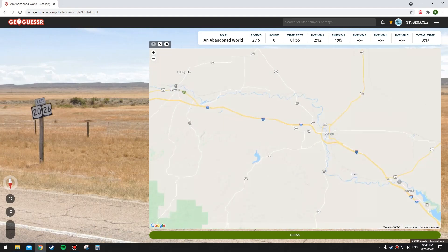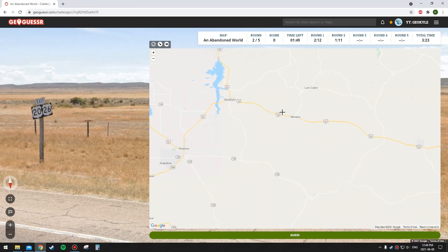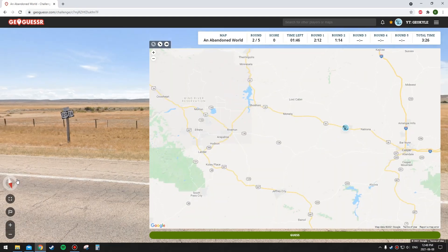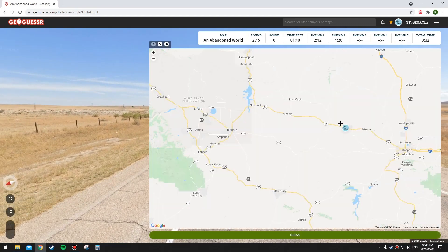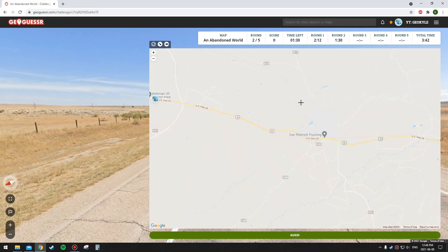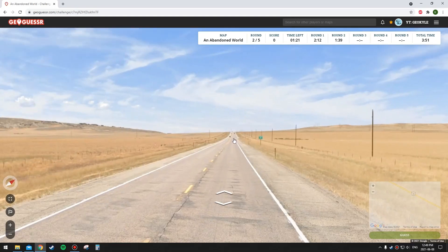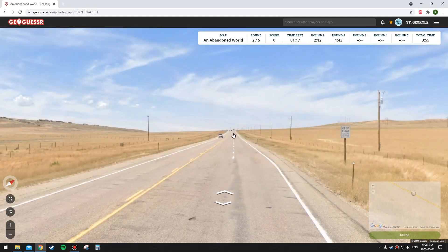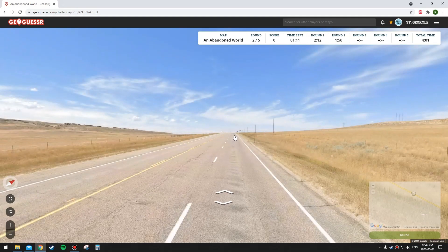Route 26 is there and route 20 is there — so in this part it's both 26 and 20, which puts us somewhere in Wyoming. We're going southeast and there's a curve up ahead. There's supposedly a rest area there. Somewhere in this area — regardless of how accurate it is, it should be a good score just because I've got the area right and it's a worldwide map.